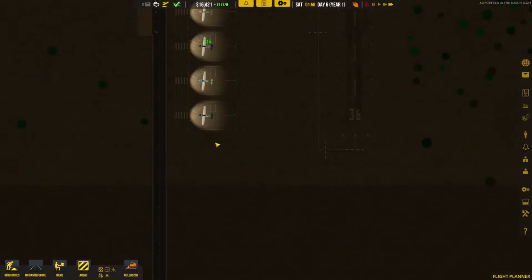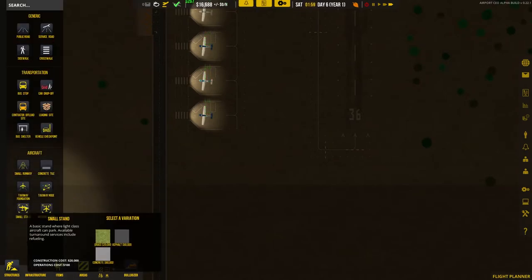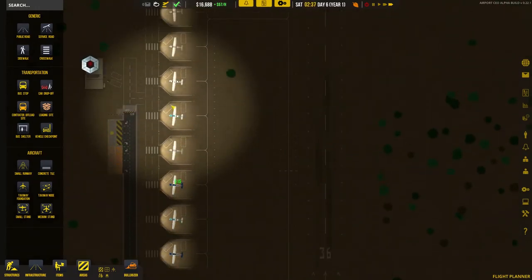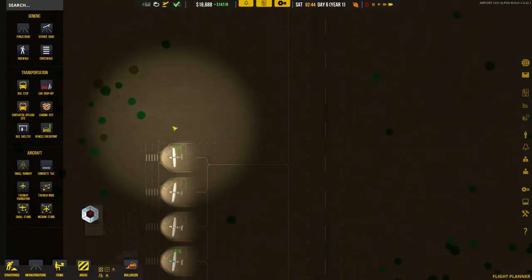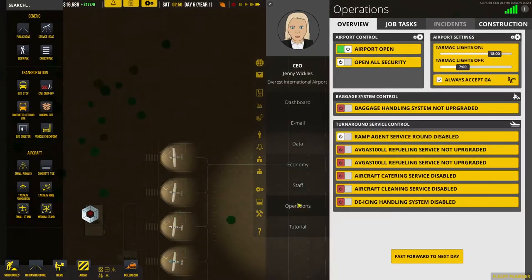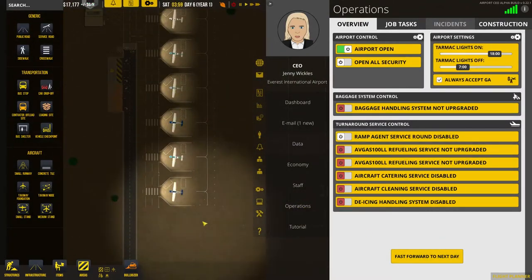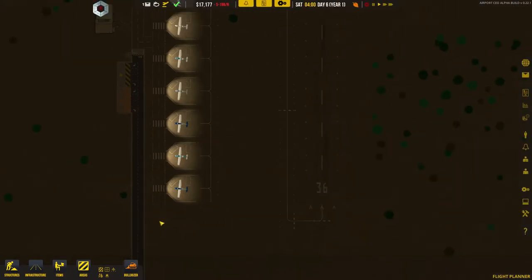We need to work out the layout down there. Is there going to be enough room for a service road underneath there? Yes there is — that's the perfect placement for it. So when we've got one more of those in, we're making money every hour, splendid. When the next stand is at the bottom, we can then build the service road cutting across to the other side.